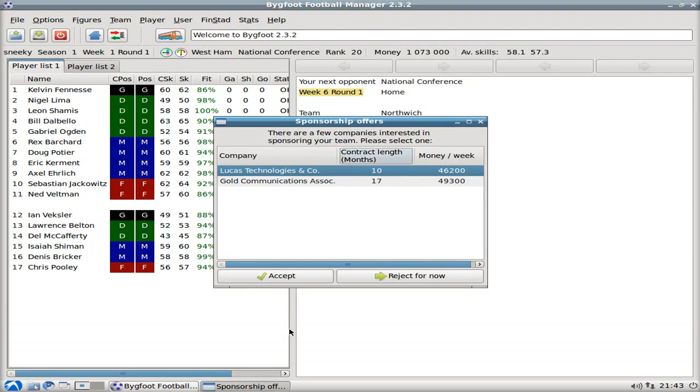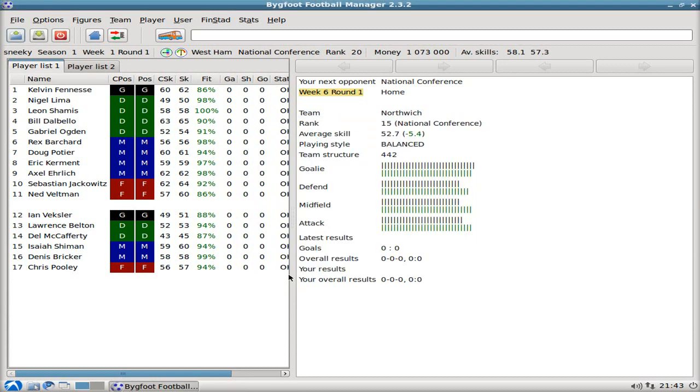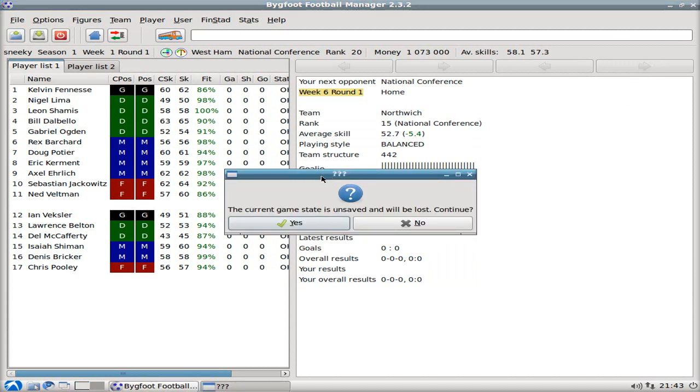So let's start up. The first thing — you've got a sponsorship deal, they're going to give you some money, because obviously you've got to pay your players. If you've played these sort of games before from back in the day, you'll know exactly what you're looking at. There's all my players — how fit they are, how good they are, how crap they are. A lot of crap ones there! And this is the team we're going to play next. That's basically how that works.